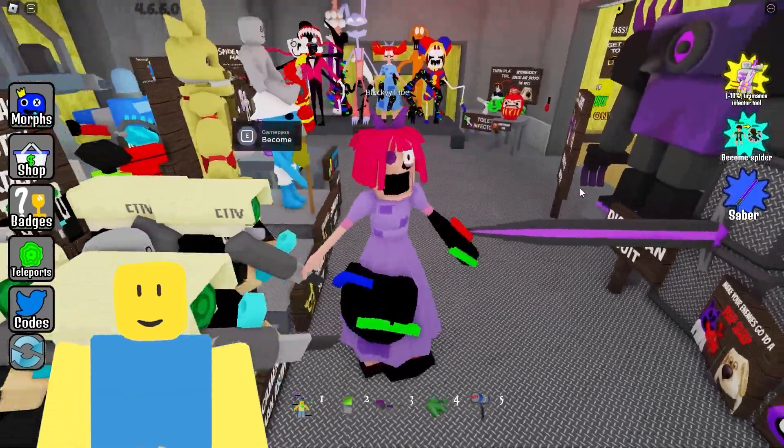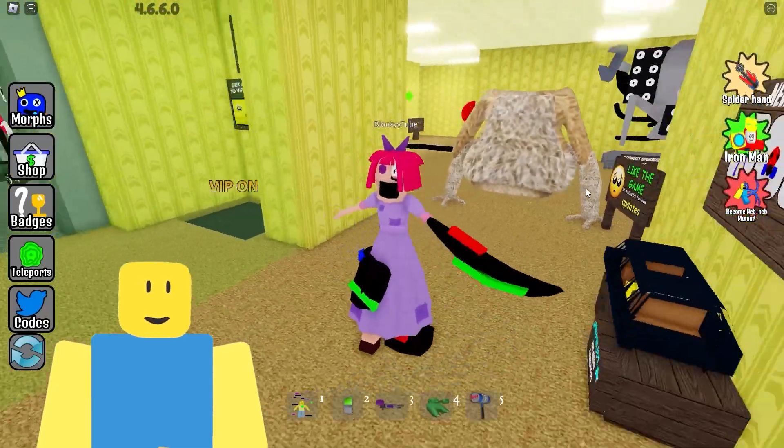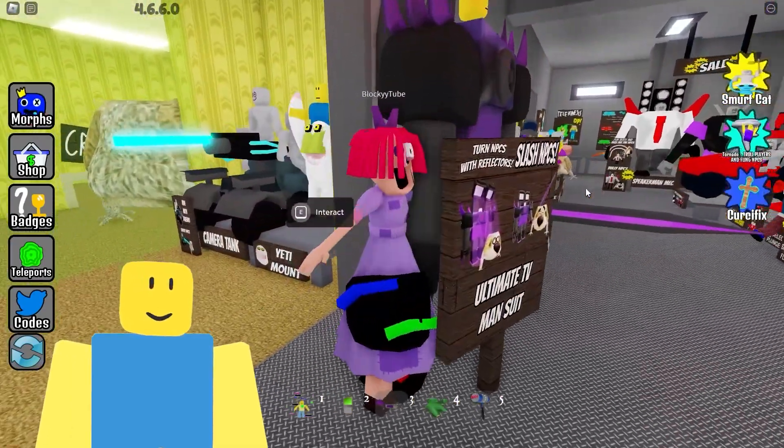Oh my goodness! Hello — it is me, Glitched Ragatha, and I've come to glitch you! This is so cool, look at the idle animation — that's amazing! Watch out! Woo, that was scary. Okay, let's go get Jax now!